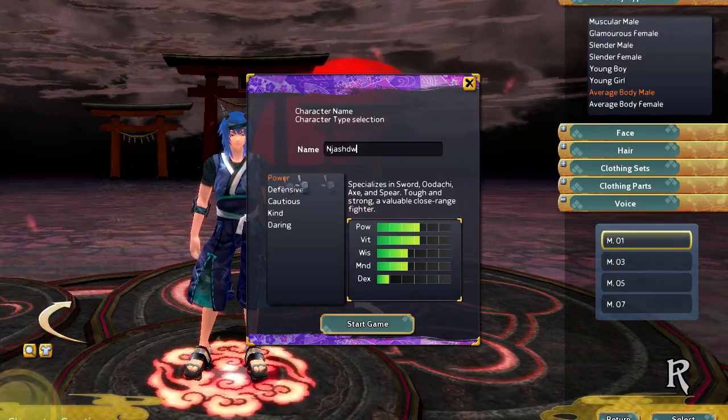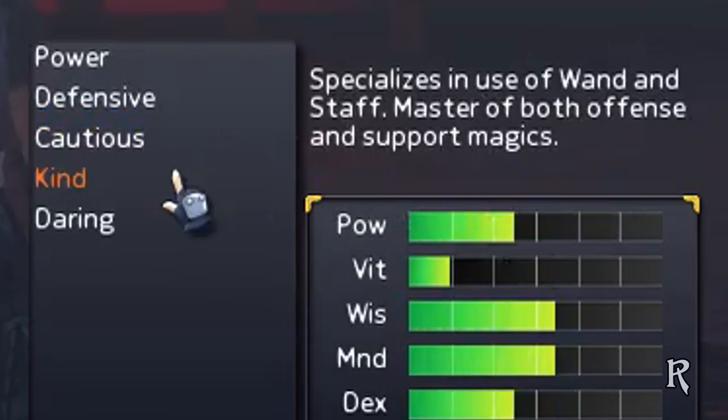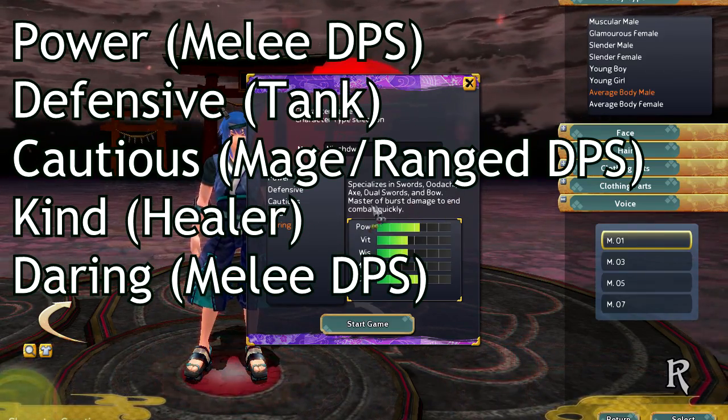There are 5 starting classes in Onigiri: Power, Defensive, Cautious, Kind, and Daring. Pick a role you enjoy, or make one of each if you can't decide.